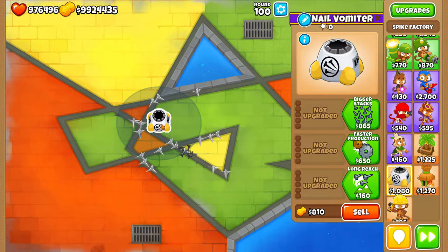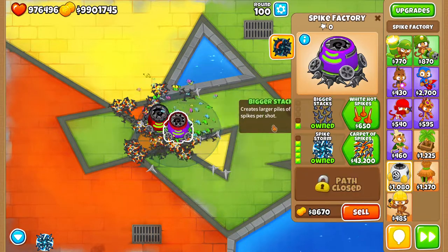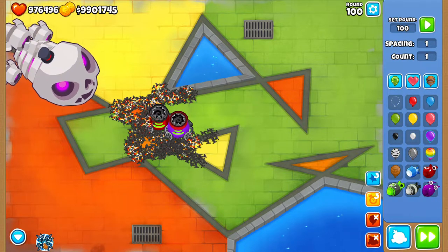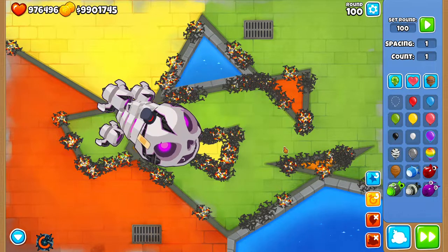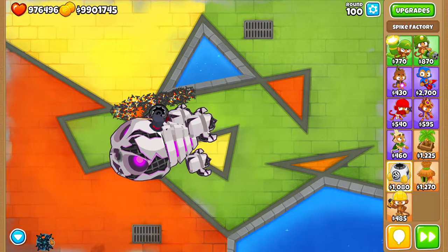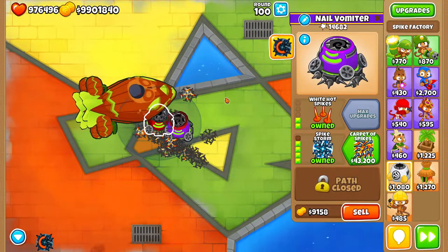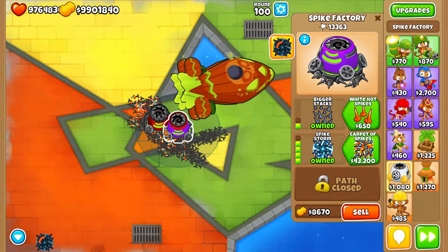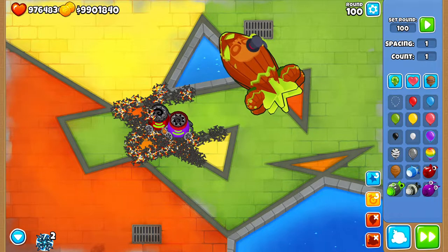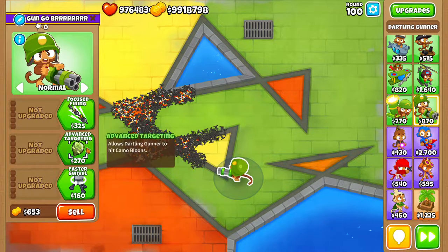Last on the list is the Spike Factory. Two of these will pop it really fast — one deals 20k damage. These guys are great against MOAB-class bloons if you've bought your tier fives and have spare money in the 90s. That was actually a lot faster than I thought — one might actually be able to do it alone with the right ability timing. That was our last tower, so now it's time for the showcase of the best tower in the game for popping MOABs.